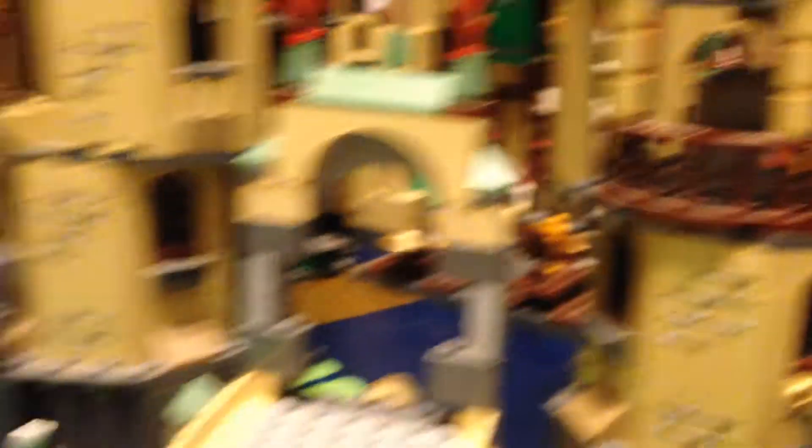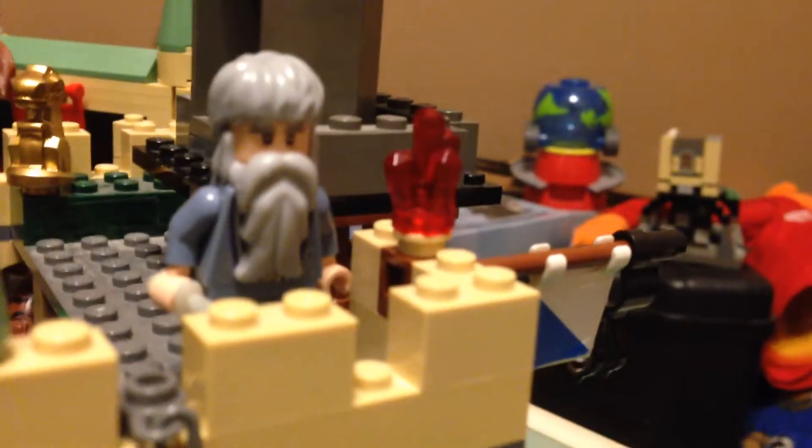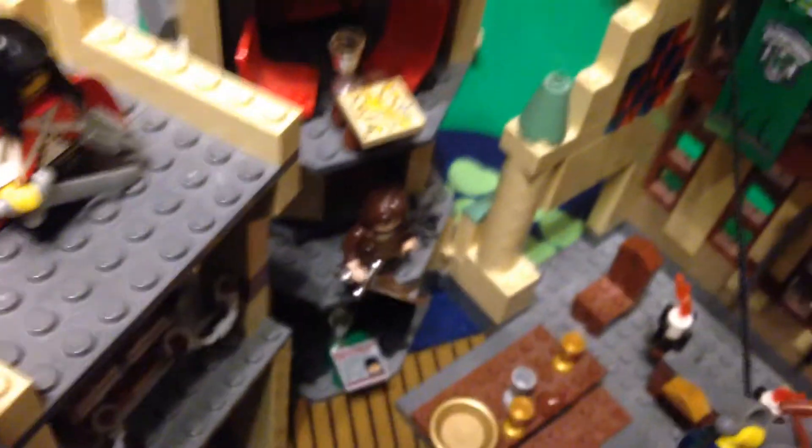Here's the assassin and here's the Assassin's Creed castle. There's that old guy. Here's a little wire for them to crawl on, and there's a custom assassin down there.